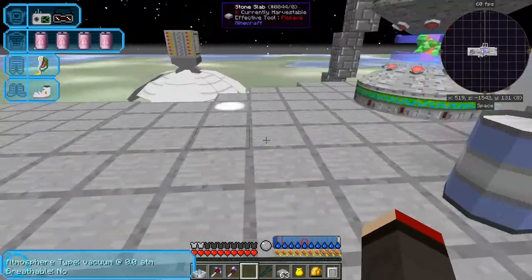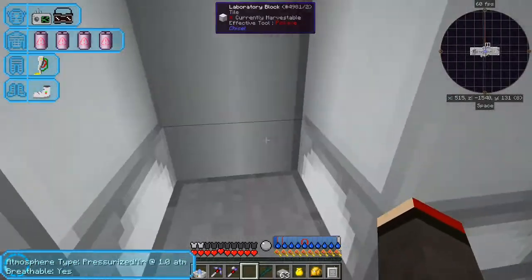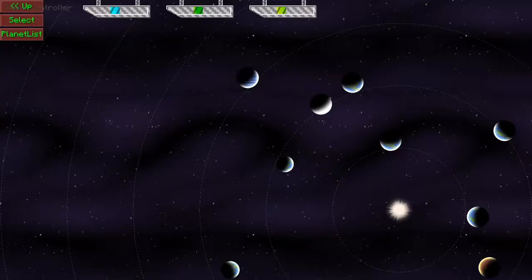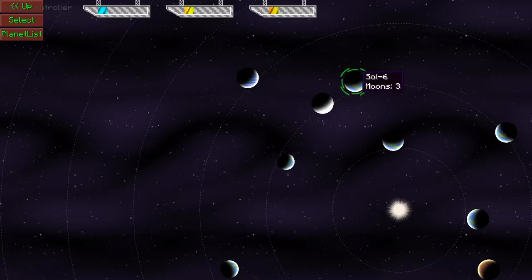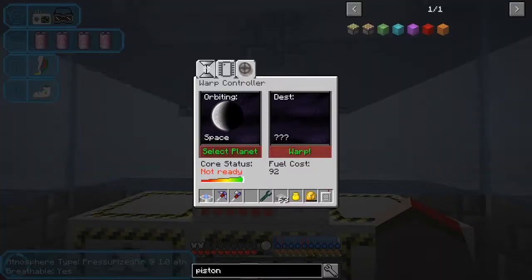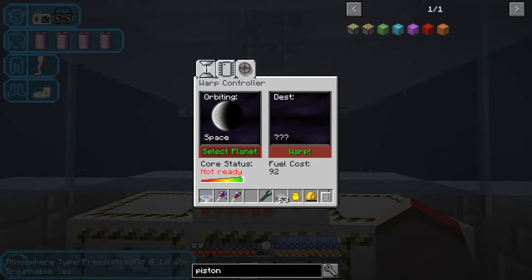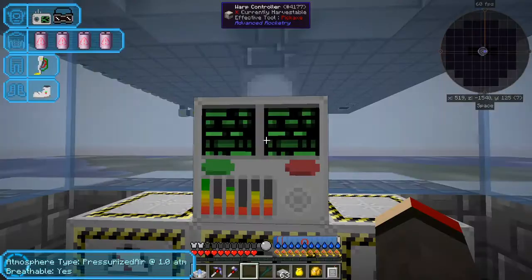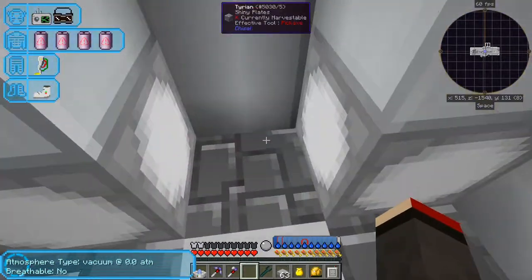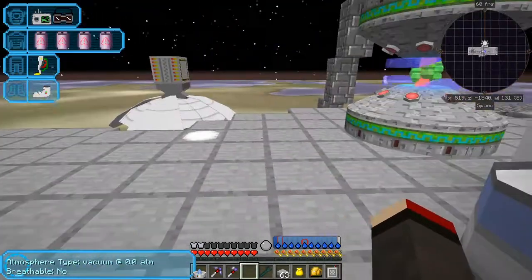My space station is starting to look a little bit cluttered, but never mind. Let's go and select another planet - for example Sol 6 - select that one and then warp there. Doesn't take very long. Let's go outside.